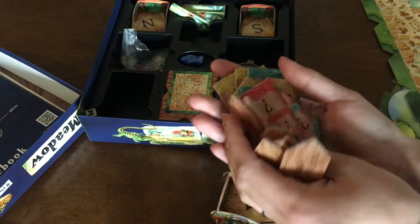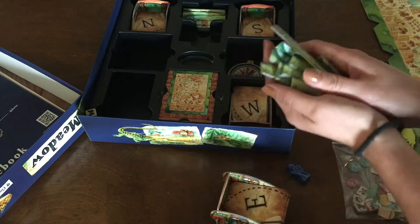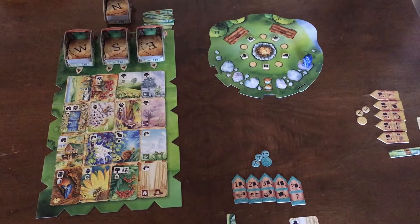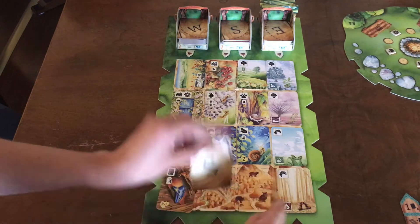I'm not going to get to all the details of gameplay today because that would make a mighty long video. Instead I'm going to focus on the main gameplay mechanics and share our impressions. Here's a quick look at setup for a two-player game. First we have the main board that's kind of laid out like a map. This is where players pick cards to add to their hands or to their collections.